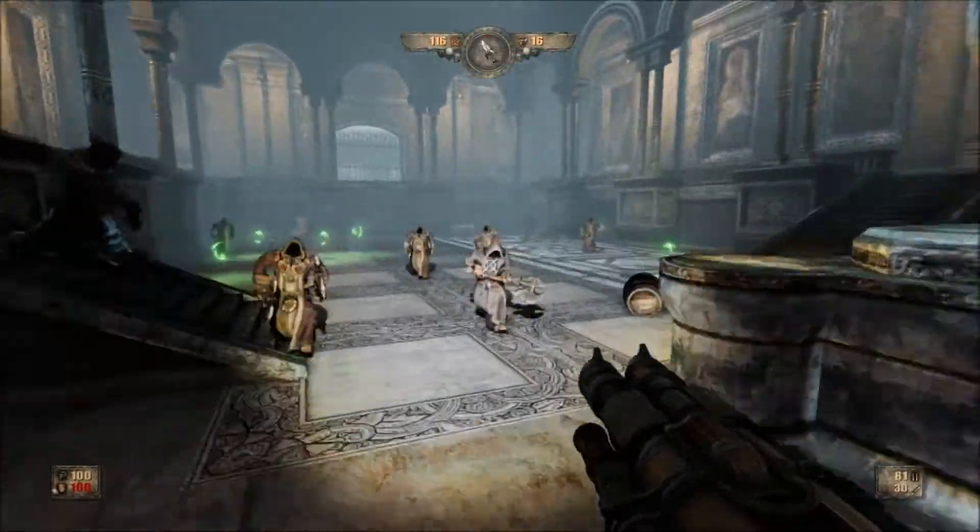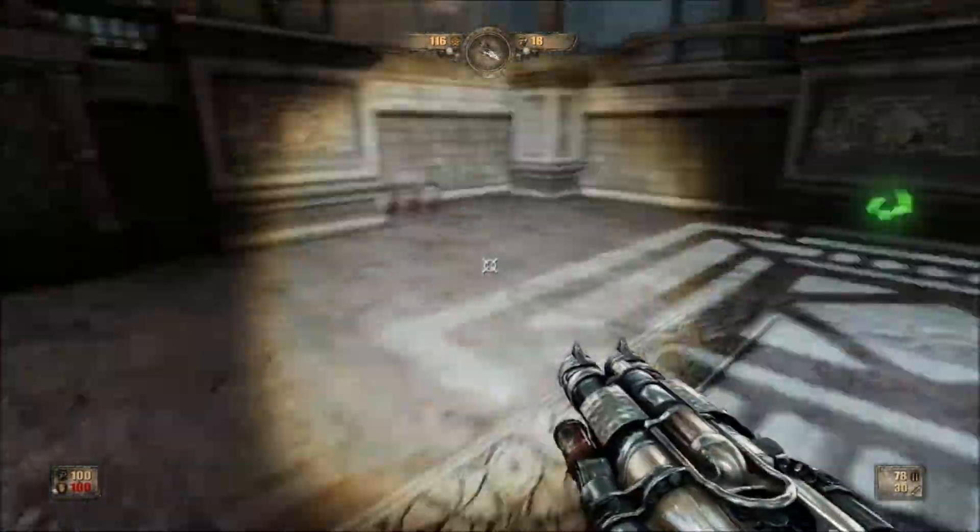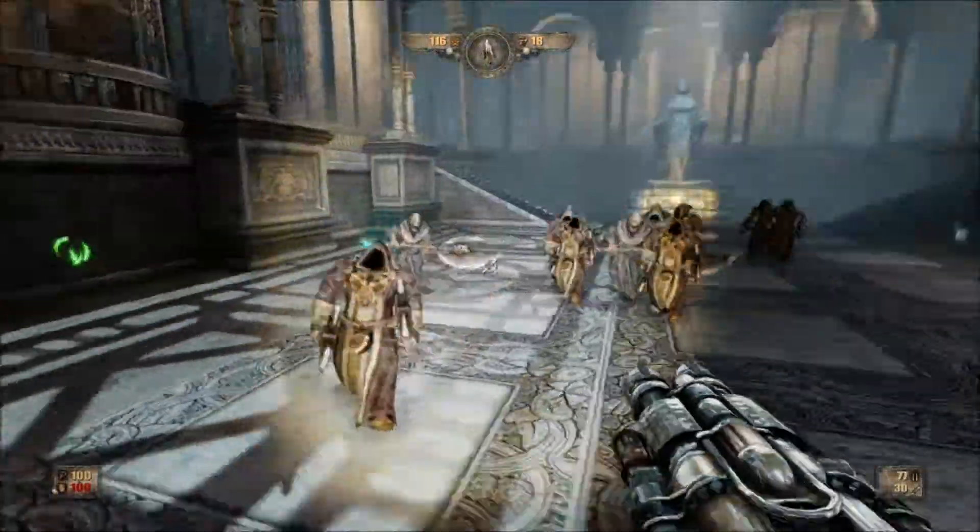This clearing can be pretty long. When you're doing the speedrun, try to stay in the middle and keep repeatedly firing the secondary fire of the Painkiller, because you can take these guys out pretty quick.